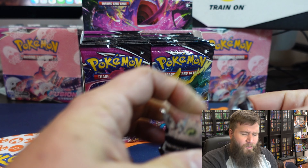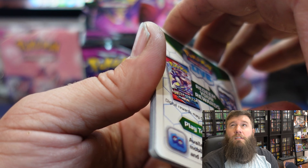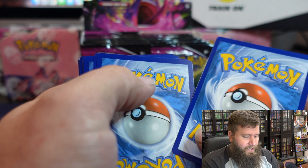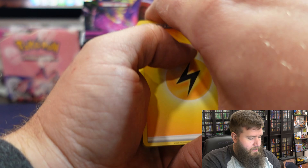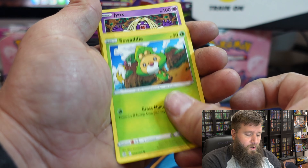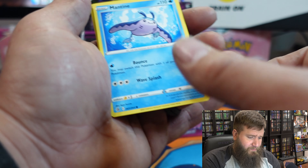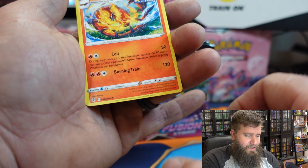I think I've opened two of these booster boxes before. I did pull an Inteleon V Max out of there — not the alternate art. Lightning Energy, Drakloak, Crobat, Shauna, Seadra, Skarmory, Jynx, Mantine, Grubbin, Pansear, and a Cinderace.